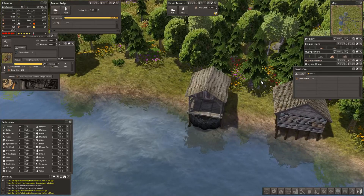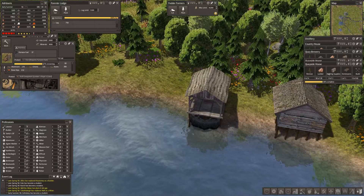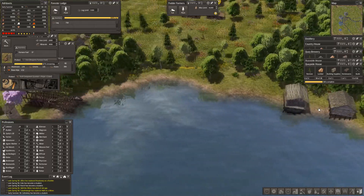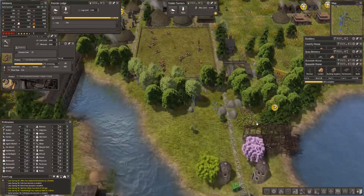That looks nice. The key locker has got smoked fish in it - that's fine. That looks fabulous. We need to buy building supplies I think, and we need some more houses.